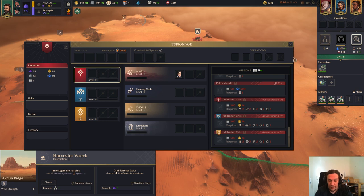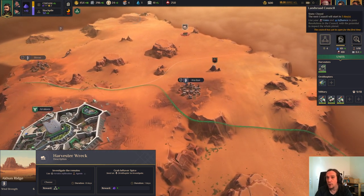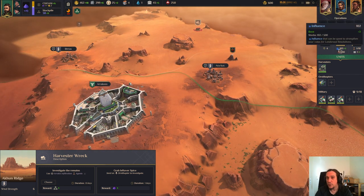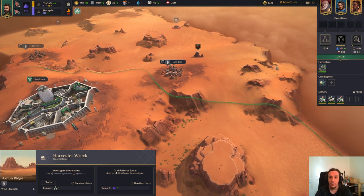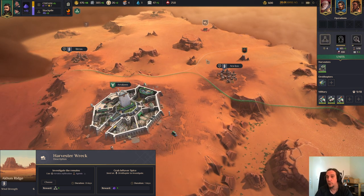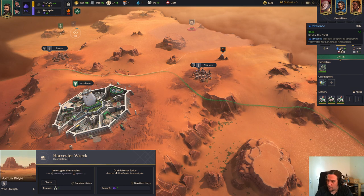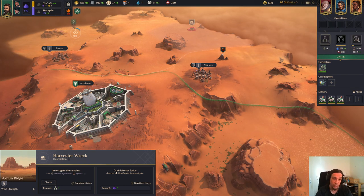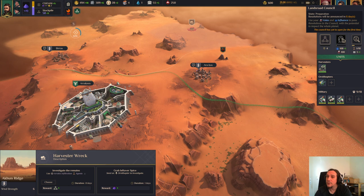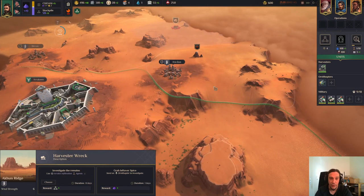The next thing we're going to explore is the Landsraad. The Landsraad is something that opens up after a couple of days - the next council will start now in two days. Below the Landsraad icon you see your influence and your votes. These are two different things. Your votes are something you get for every session of the Landsraad - every time a voting happens you have 100 votes no matter what. Above that is your influence. You can use your influence in addition to your votes. Since it takes a couple of days until this menu shows up, I went over to another save file.